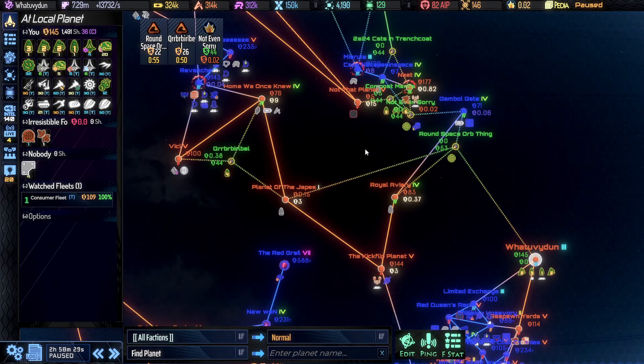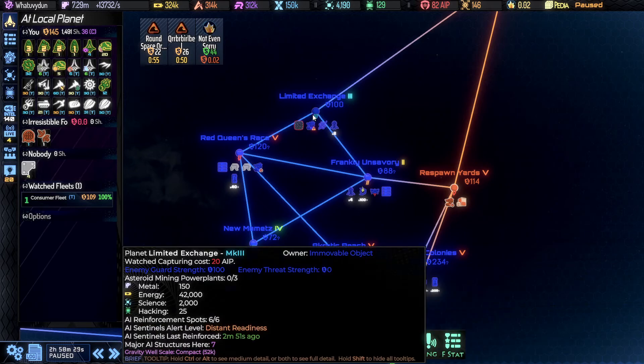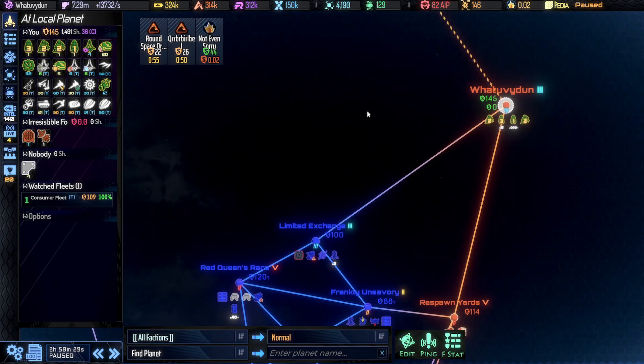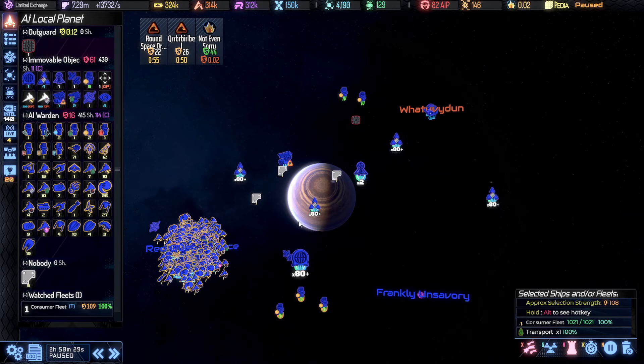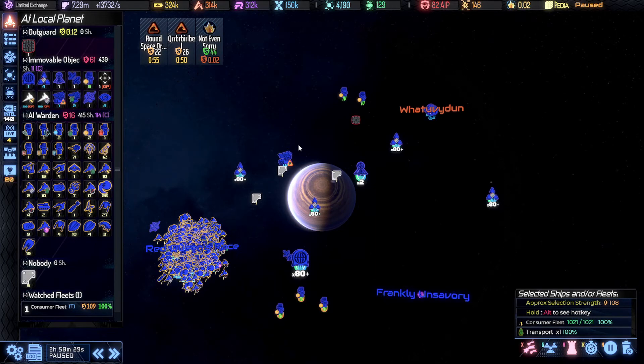We want to go after the second outguard, but I've decided to change my order in doing that. I'm going to try to hit some more CPA bunkers first, specifically from the Turtle AI. We've got a couple here in Limited Exchange and Frankly Unsavory that I think are close enough to go after. My main issue in here is the Ion Cannon — I don't want to bother hacking it, we're just going to go after it. They've got some Warden here, we'll worry about them after we deal with this.